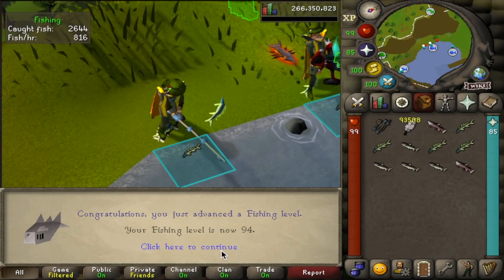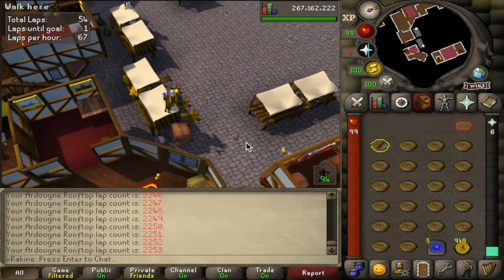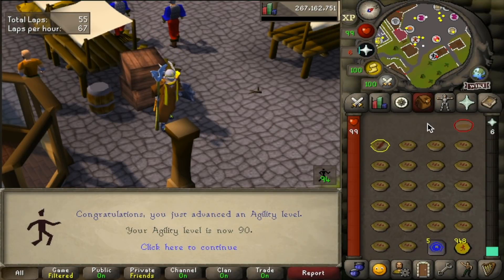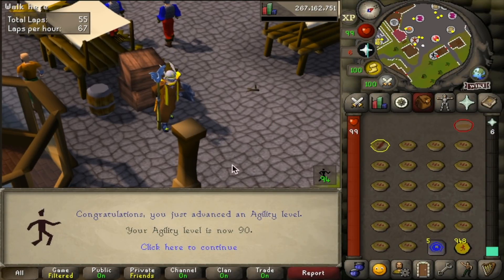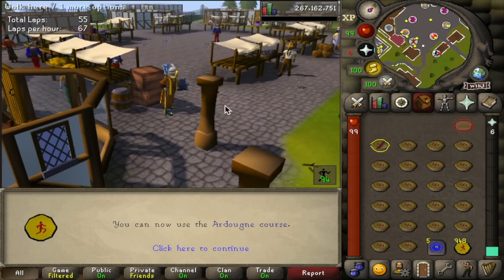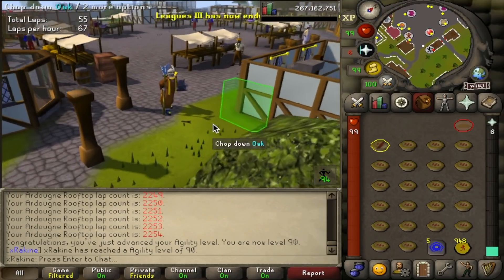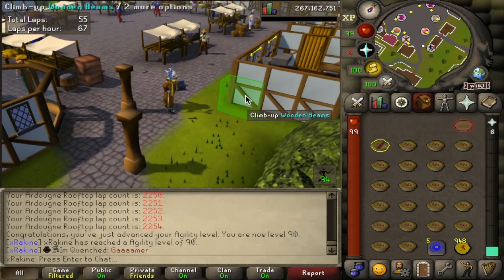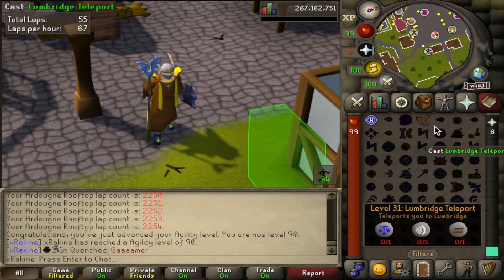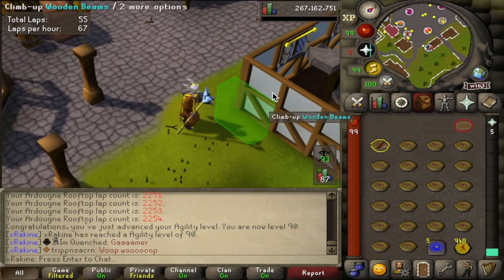Here we are at 94 Fishing, making progress. And this is the most important level of the whole grind so far: at 2,254 laps of the course — 90 Agility! You know what this means? We can now use the Ardougne course we've been running for the past 2,000 laps without needing to pie boost anymore. We can just casually go unboosted, which is pretty nice. This whole grind is about to be a lot more convenient since I don't have to worry about pies, prayer, and all that stuff. We're gaming, everybody.